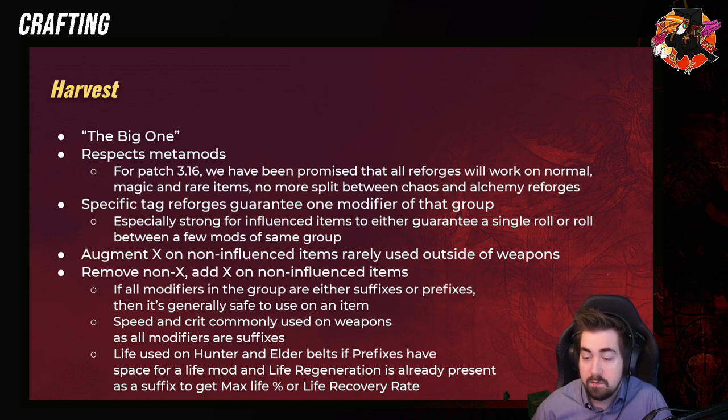And then we have Remove Non-X, Add X — that is basically an annul/remove. They do still exist but are so incredibly rare. There is a Discord called The Forbidden Trove (TFT) where people generally trade them, with a less chance of getting scammed — but obviously still a big chance, because you have to take their item and craft it for them. Generally, getting scammed out of really good items is what would happen.